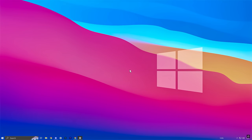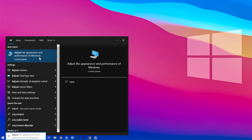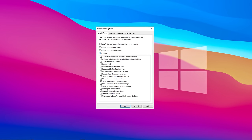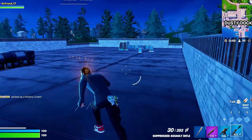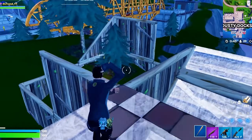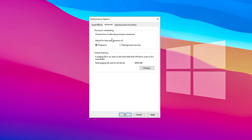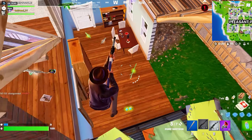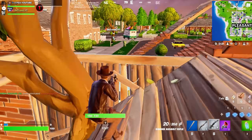To boost performance by reducing unnecessary graphical effects, search for Adjust and select Adjust the appearance and performance of Windows. In the window that opens, go to the Custom tab. Check the boxes for Show Thumbnails instead of icons and Smooth edges of screen fonts, then click Apply to confirm. This will minimize animations and visual effects, easing the strain on your system's resources. Next, go to the Advanced tab. Here you can choose how your computer allocates processor resources. Make sure to select Adjust for best performance of programs. Some computers default to Background Services, but if you're gaming, streaming, or using a specific program like Fortnite, this setting ensures your computer prioritizes the main program and allocates more resources to it for better performance.